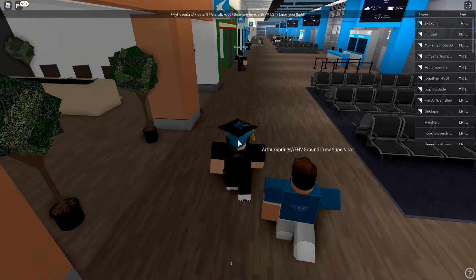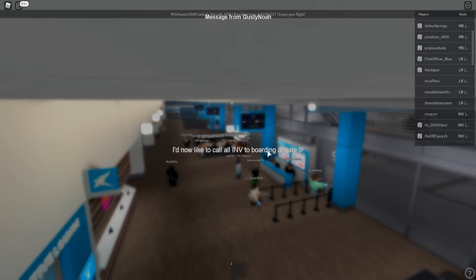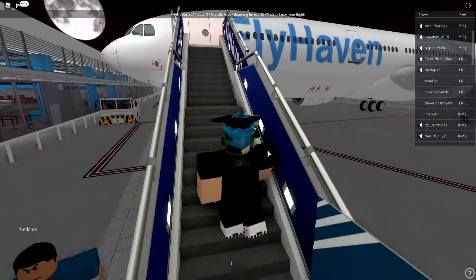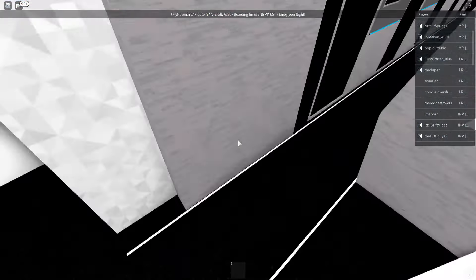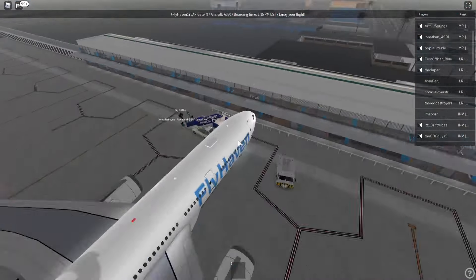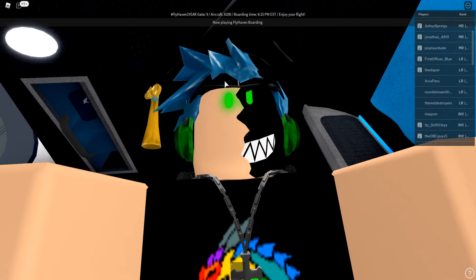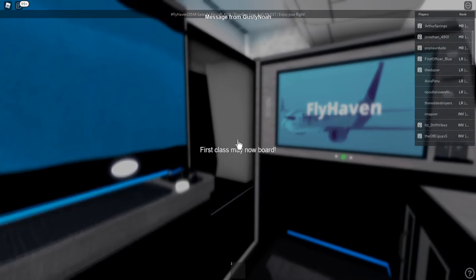We've got premium economy, first class, and investors — make sure to try the seat animation on board. These guys have animations, and hopefully seatbelts too, because an airline is gonna be lit if they have seatbelts. Boarding is called at gate nine for investors. Even though my card says first class, trust me, I'm an investor. And oh my god — this is actually so cool! You can click on it and go up like that.